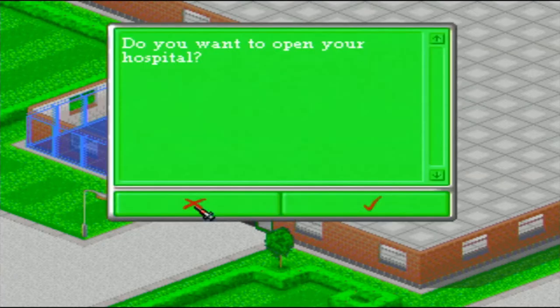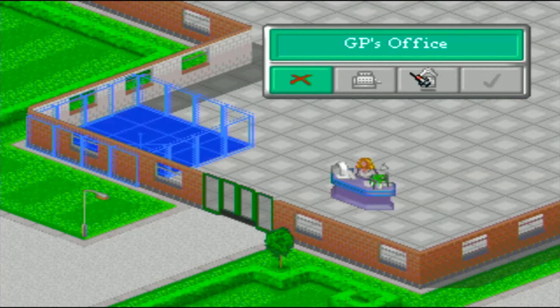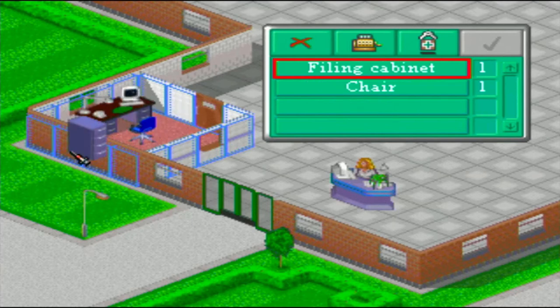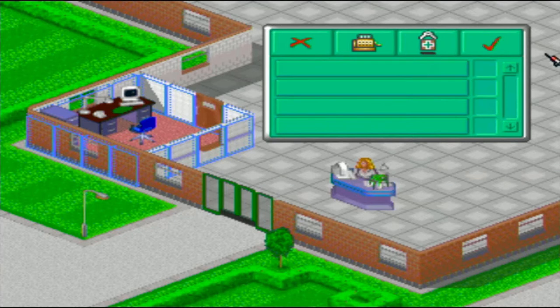Natural disasters also occur during the game, which causes an influx of patients and also causes the machines to malfunction due to earthquakes. So if you don't have enough handymen to repair the machines, you may need to replace them, or they can break down while patients are using them, which makes your hospital's reputation go down. You need to make sure that you're on top of the equipment at all times.